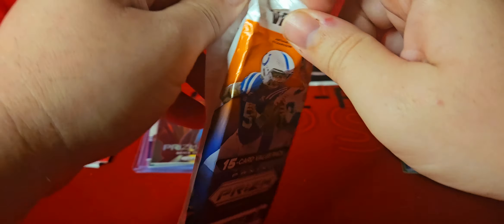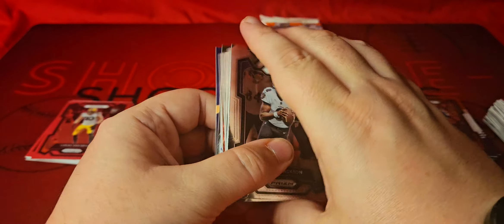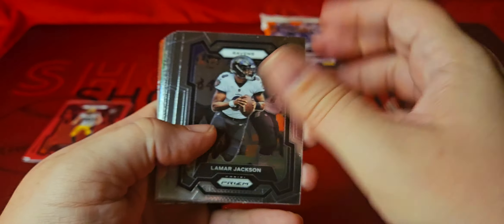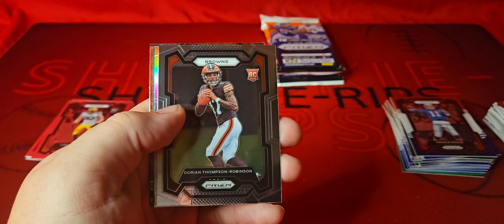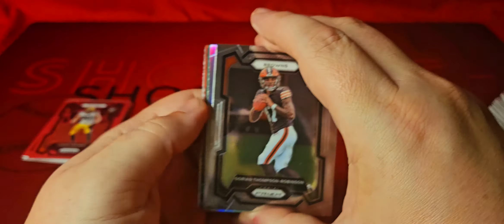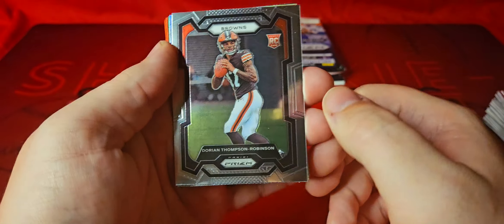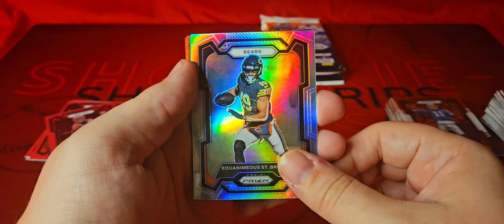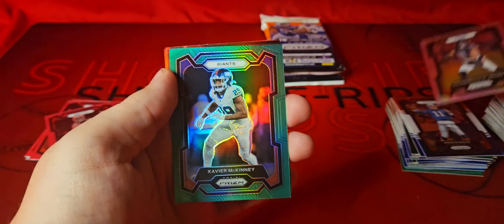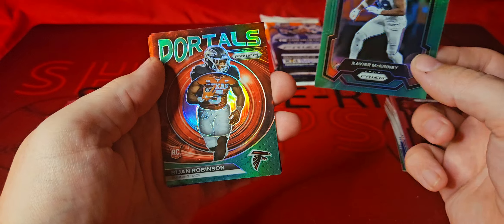We're down to three value packs left. Still a couple of chances at some good stuff — got three more silvers, a couple more greens, and nine more red, white and blues. Hopefully we can get somebody good on those. Another Kid Reporter — fly through to our rookie. We got Dorian Thompson-Robinson. Go to the back for the insert — that is Nick Chubb. Silver for the Bears — that guy's non-existent. Green is going to be for the Giants — Xavier McKinney, now for the Packers, who had an interception in each of the first three games, so a monster signing for them.